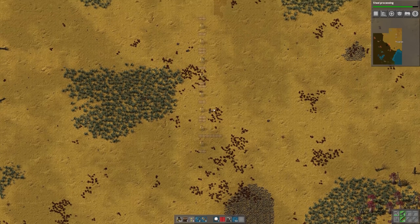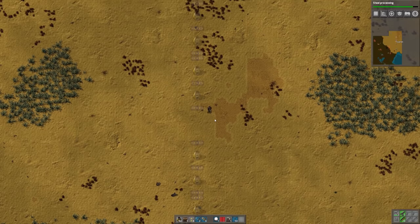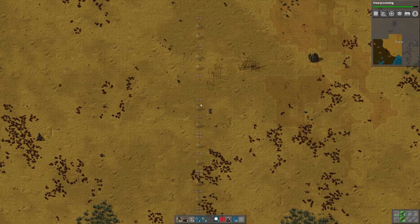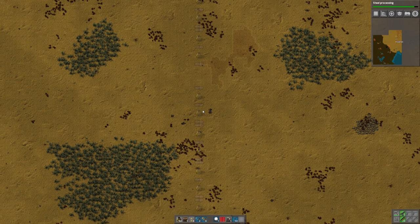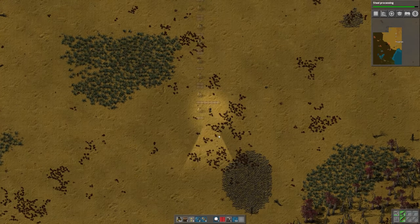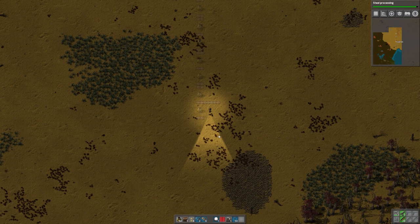So this will be copper — one, two, three, four lines of copper. Then I have six spaces for a walking path, and then four lines of iron. Up here will be one line of steel. To begin with, we just need to set up the first line of each. I don't want to set them all up now, because right now we only have stone furnaces, and these will all need to be steel furnaces eventually — and they'll also need red belts rather than yellow.